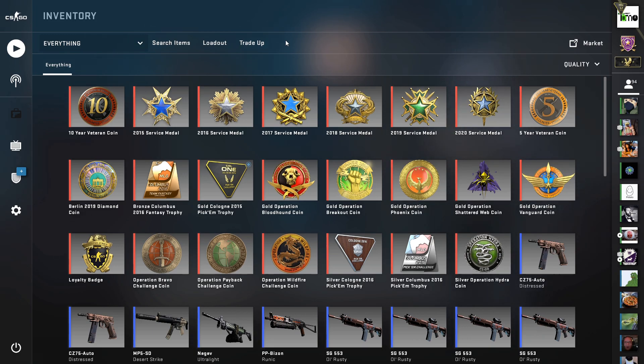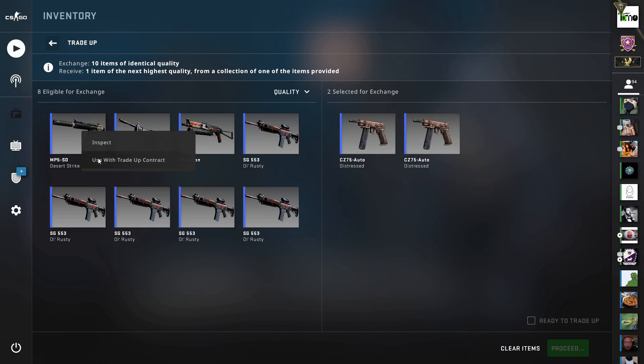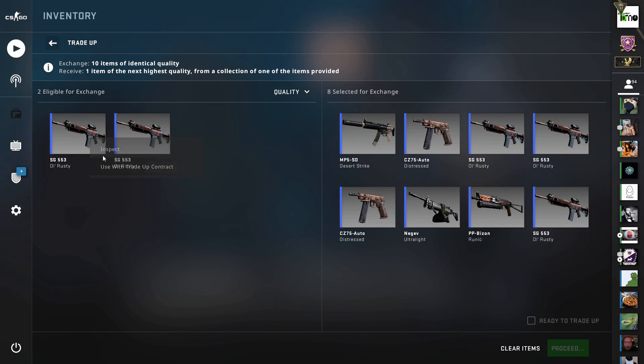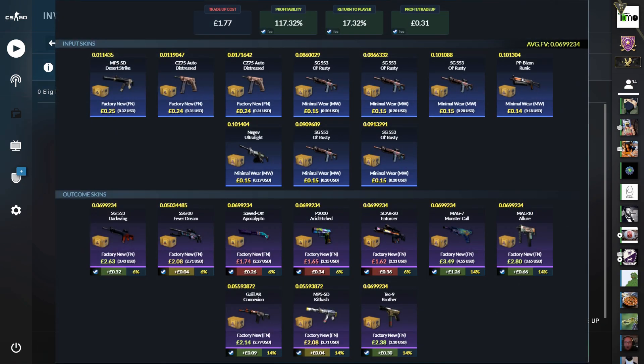Now to our first cheap and profitable trade-up today: we're mixing Prisma 2 with Fracture, from Mil-Spec to Restricted. For this we've got 3 Factory New Prisma 2 skins — 2 of the CZ Distress and 1 of the MP5 Desert Strikes — and then 7 skins from the Fracture collection, all in Minimal Wear. These fill out the rest to get an average float below 0.07, which gets all of the outcomes in Factory New.